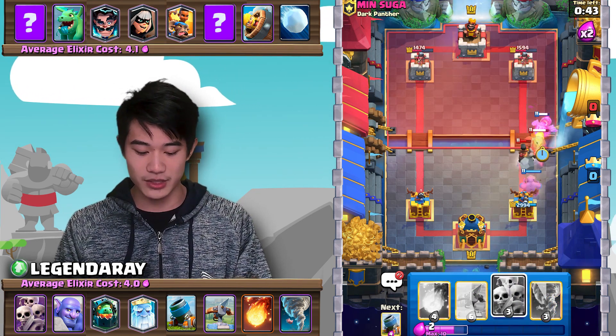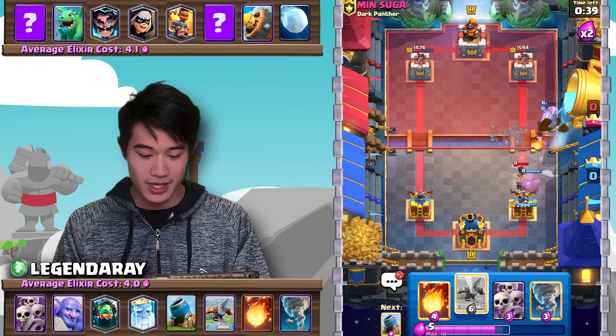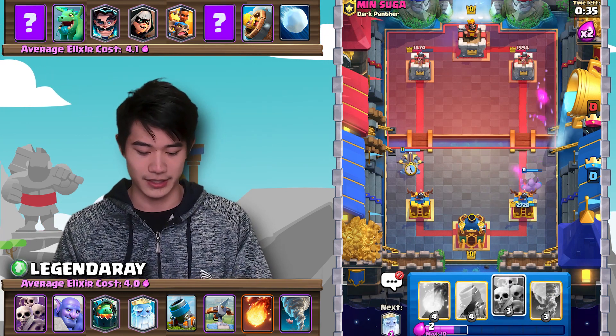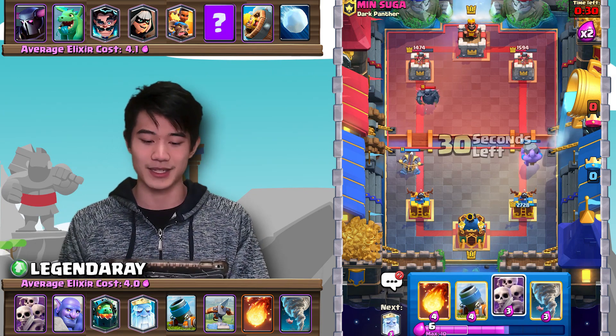We're going to go ahead and Inferno Dragon here. Bowler's going to take care of the Ram Rider. He's going to try to Snowball — really no use. The Ram Rider actually does get a hit, a little surprising. The opponent is actually running Pekka — I did not expect that, I was thinking Mega Knight this whole time.